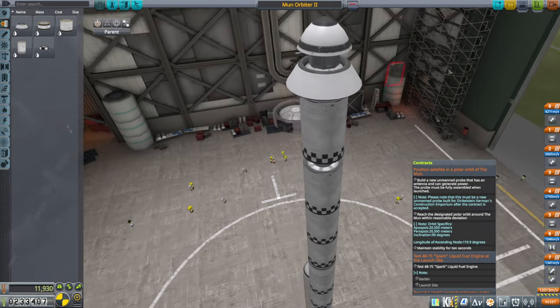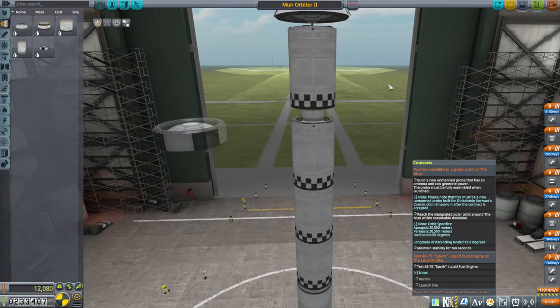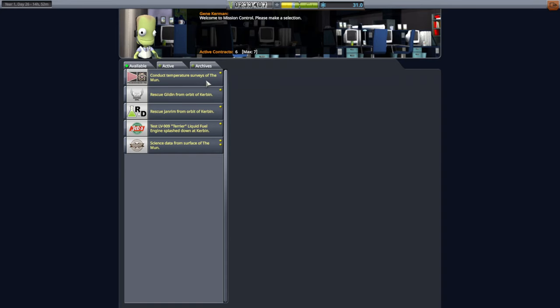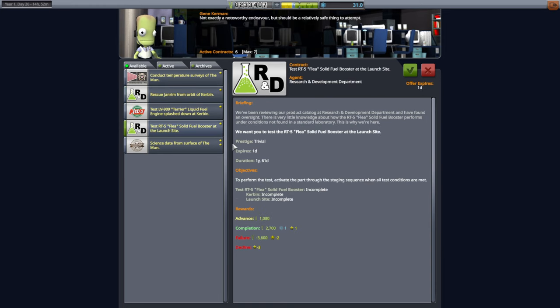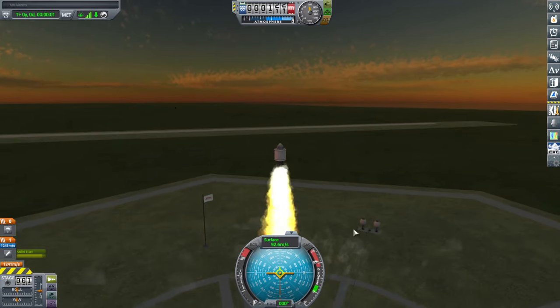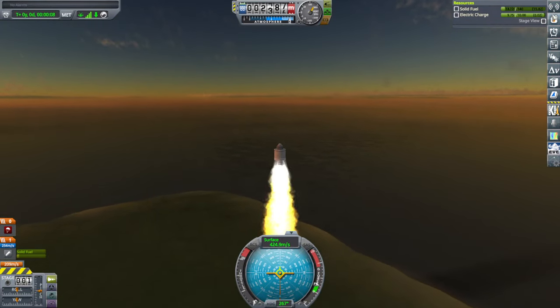Maybe I should just aim for Minmus and get some Minmus science first. It'd be sad doing that before getting a Minmus contract though. Let me just see if we can get one — are they going to be nice to us? Nope, no Minmus contracts. Maybe I can decline some — I'm not doing any rescues right now. Wait, a flea at the launch site? Let me just do that quickly — it's one science, and I'm begging for stuff right now. Run test... oh, run test does ignite it. That's fine, I have no problem with that.